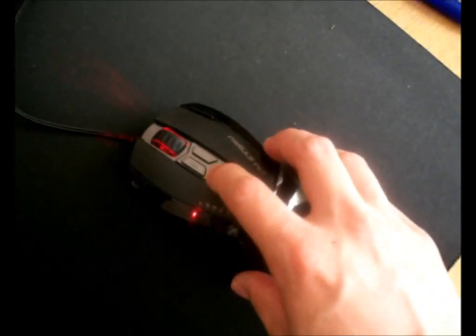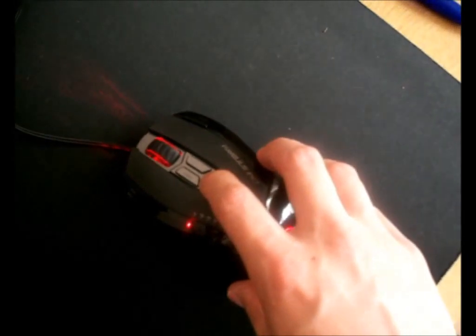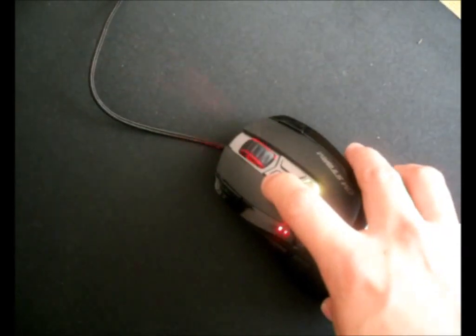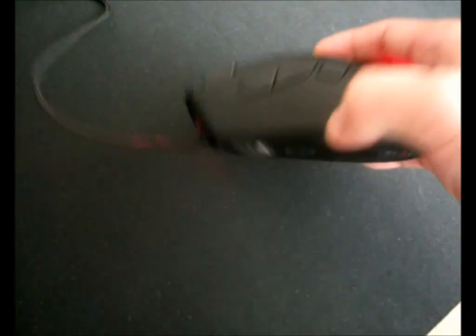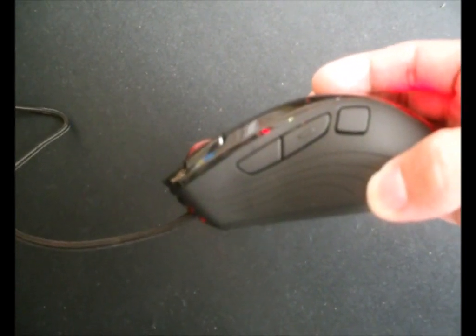These are the profile switch buttons, which you have to set up after you install the driver. These are the DPI buttons. There's also an extra button on the mouse where you can set a keyboard key.